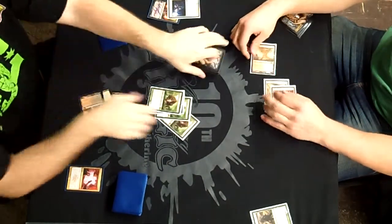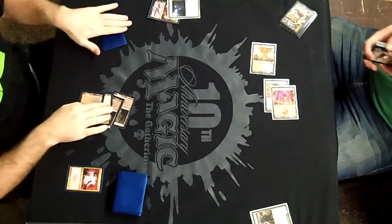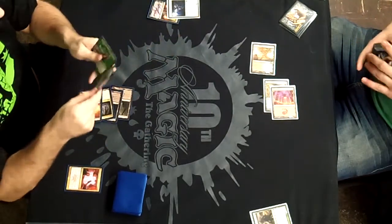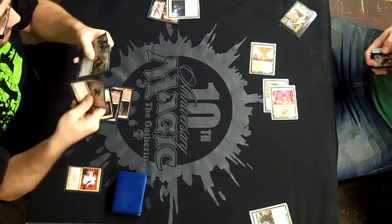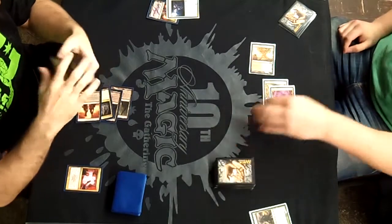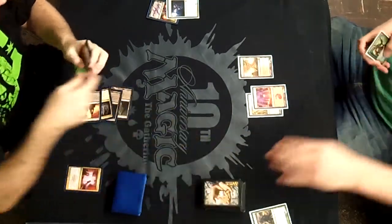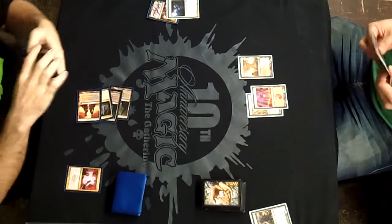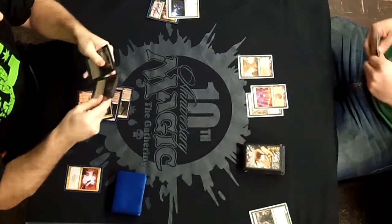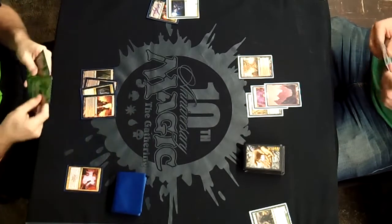Angel of Serenity is really hard for a lot of decks to come back from — it's really hard for Jund. It's not as card-advantage-style as the modern version or the initial version when it was making its waves in Standard. But card advantage is still extremely important for this non-control deck, which can at times function as a control deck.